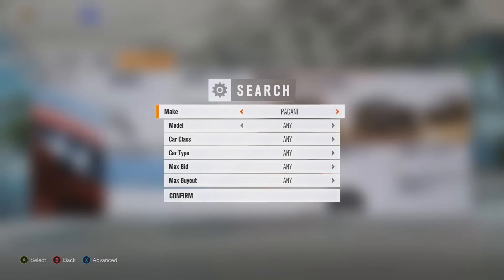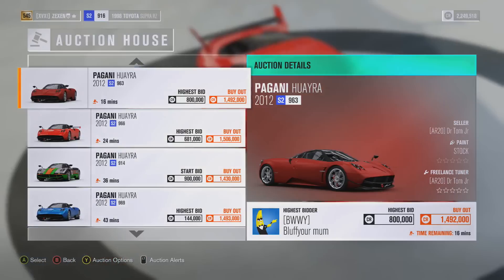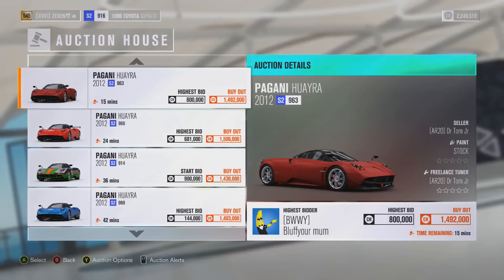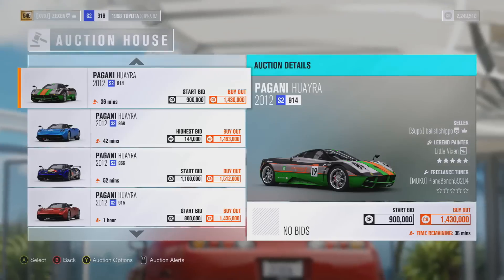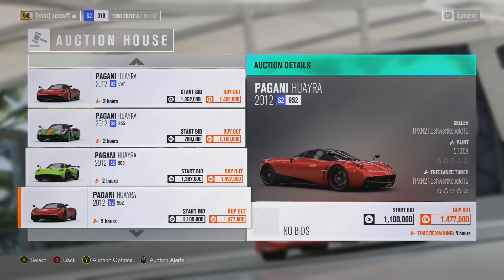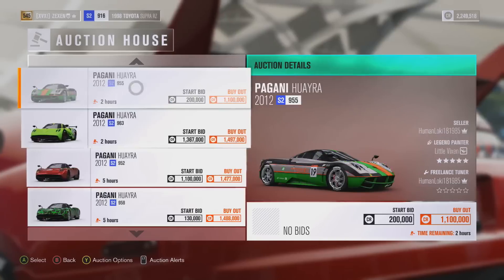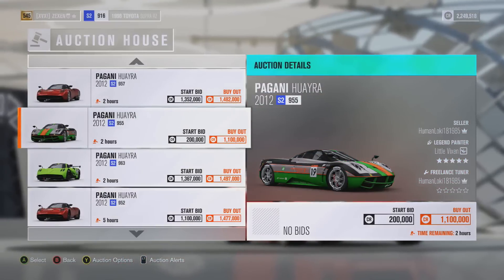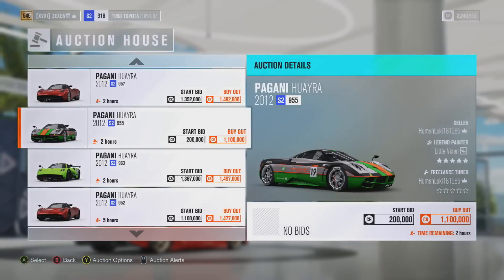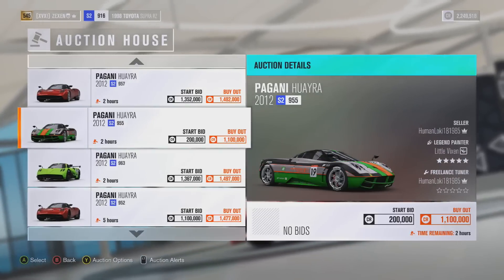What you want to do is search for any of the cars I told you about. For example, I'm going to do the Pagani Huayra. At the moment this isn't very good because the one that's about to sell is still 16 minutes away, so we can't really tell how much they're actually going for. But I'm going to guess they're probably going for about 1.1, maybe 1.2 million. You're going to want to scroll down to where it says about 52-56 minutes — just under the hour — to where the cars have just been listed. You want to find ones that people have put on there for a very low buyout price. Pretty much all of them are 1.4-1.5 million buyout, but this one here is 1.1 million buyout. Believe it or not, there are people who would put this Huayra up for whatever the default price is — I think 900,000 buyout. He's the only one on the list with a buyout under 1.4 million — he just stands out and he's one of the people you want to be looking out for.